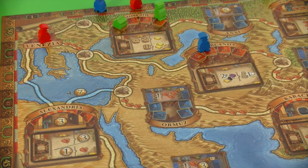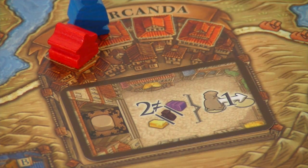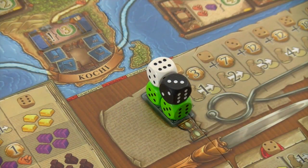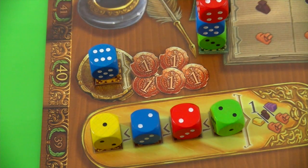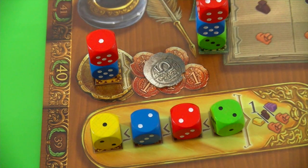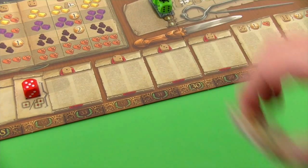Blue can now claim the oasis bonus tile and must place his first trading post there, gaining access to the city's bonus action: pay two different resources to take a travel action. Blue is the last player to travel this round, earning the starting player token for the next round. Red uses his final die to grab additional money, gaining five coins without paying the penalty thanks to Berkey Khan's ability. All dice have been spent, so the round ends.